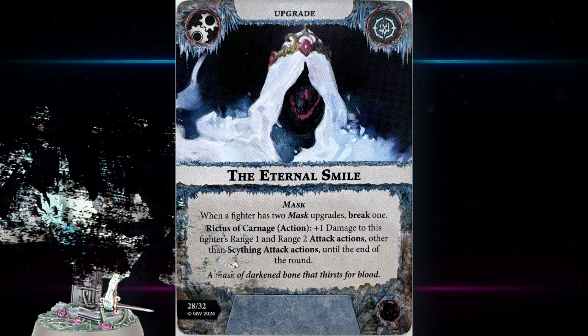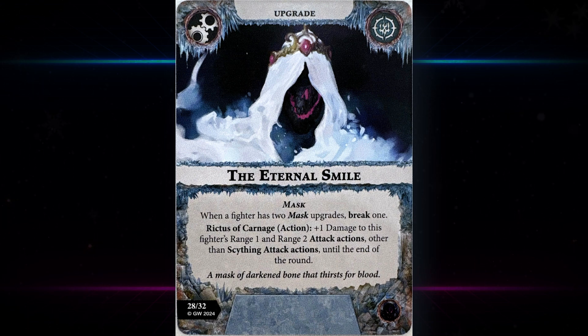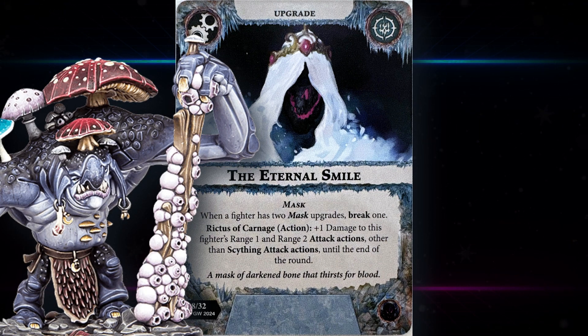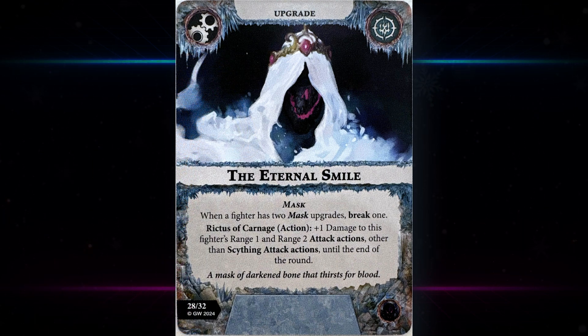The Eternal Smile — kind of disturbing card art, like Lady Harrow with a rotten pumpkin smile. When a fighter has two mask upgrades, break one. Rictus of Carnage action: plus one damage to this fighter's range one and range two attack actions, other than scything attack actions, until the end of the round. With that ploy card mentioned earlier you could trigger this for free, which is obviously very powerful, giving plus one damage for the round. For Voltron-type fighters bearing the weight of the entire warband, this could be a very powerful combo — it's like Sharpening the Blade but you don't need to be adjacent to another fighter.